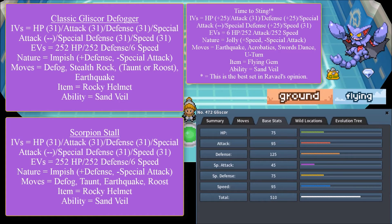Speaking of Gliscor being brutal — instead of running it defensively, let's dive into Set 3: 'I'm the Sting!' This is the best set according to Ravel, who loves this set. The IVs are a little more flexible here since this is an offensive variant: you need Attack and Speed at 31, but the other IVs can be 25 or higher.